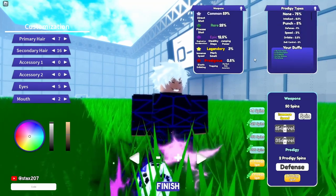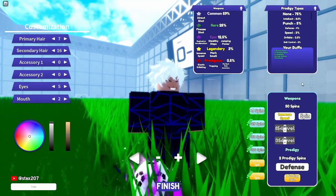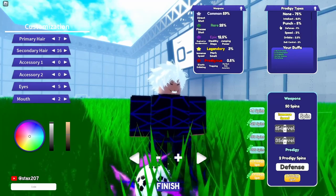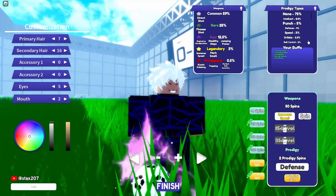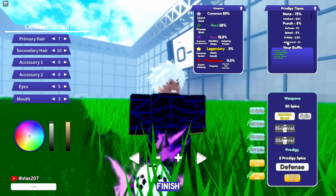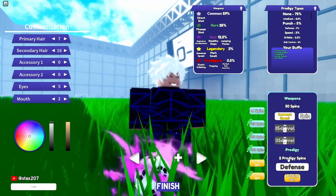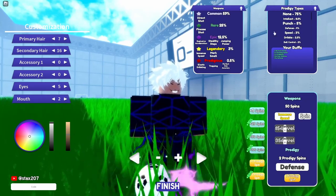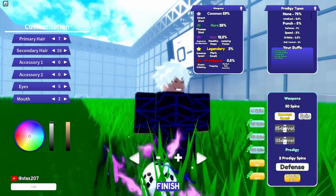The most important thing in this game is weapons and prodigy types. Prodigy types: you have a 25% chance of getting a prodigy — all these combined is 25%. I'm going to leave all the codes in the description so you guys can use them. You're going to get like five prodigy spins and a bunch of spins for weapons.